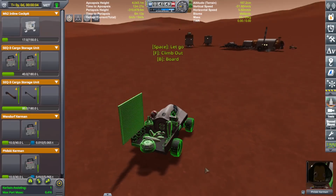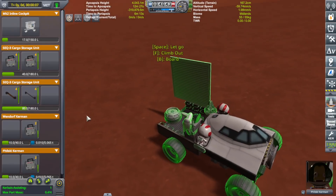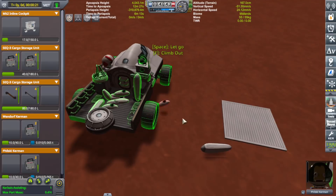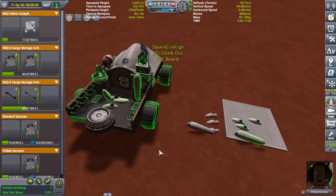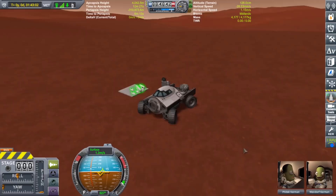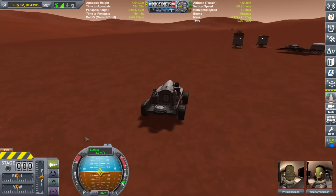Here's a good spot to dump the garbage, somewhat away from the colony - it should disappear by itself eventually. Just go ahead and empty the back of the truck. They are still glowing as if they were selected, but we'll just leave that alone.